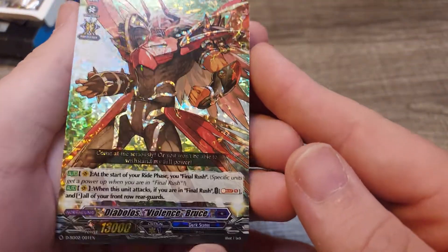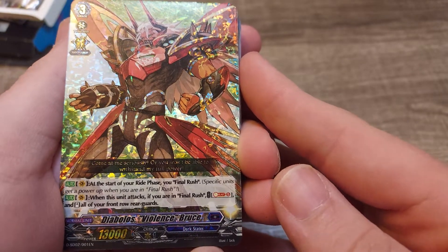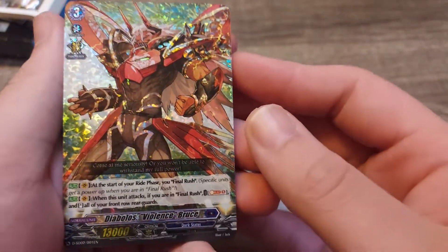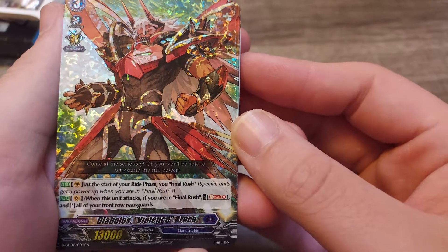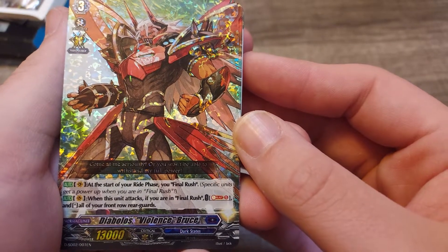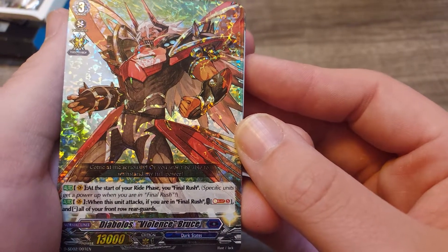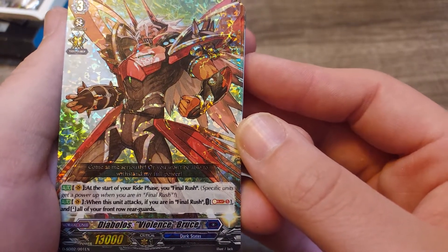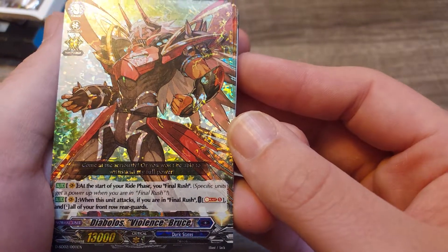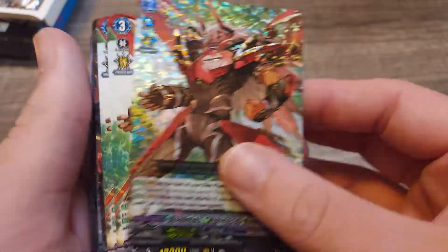Okay, so let's go ahead and start. You have your one shiny card: Diablo's Violence Bruce. He's the grade three of the deck. At the start of your ride phase you Final Rush, and then when he's on the vanguard circle this unit attacks. If you are in Final Rush, you can soul blast five and stand all your front row rear guards.